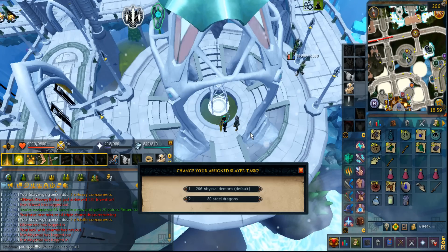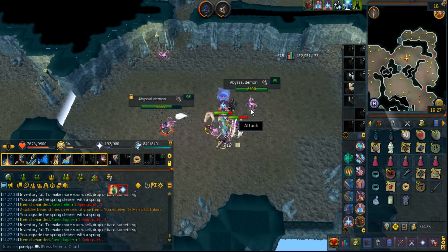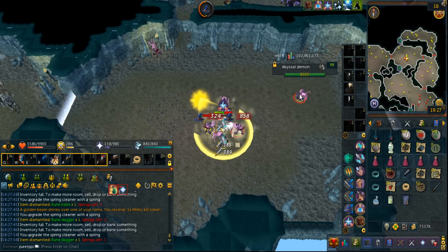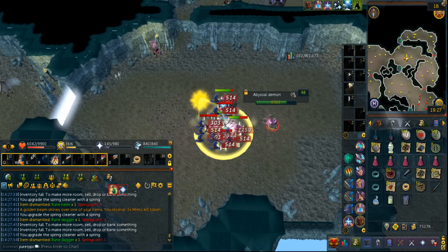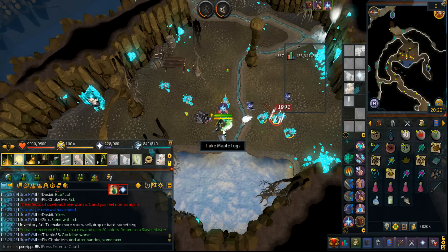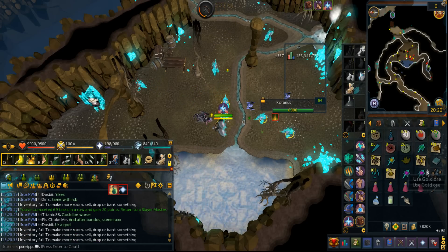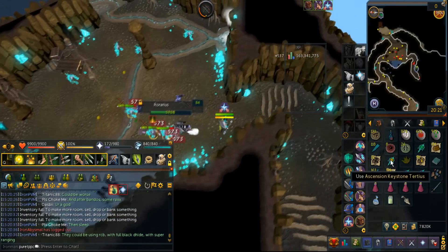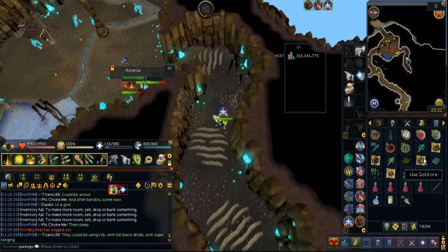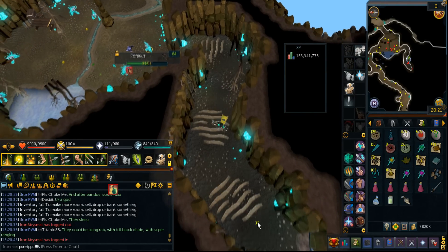The first Abyssal Demon task on this account. So even without Aggression Potions, it's actually really fast at Abyssal Demons. The only problem is that it's not AFK because you're going to have to click each and every single target. So that's 69 Slayer tasks I complete — what a good number! And I even got 4 Ascension Keys, not just Quartus Keys. I'm pretty sure you can only get maybe 1 at most every task or something.